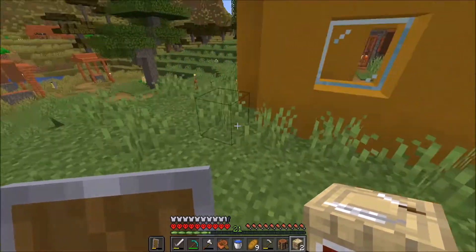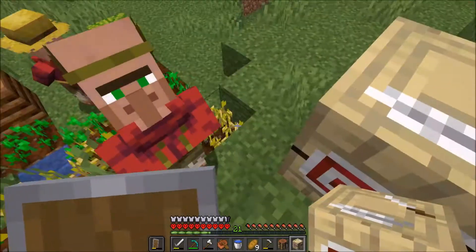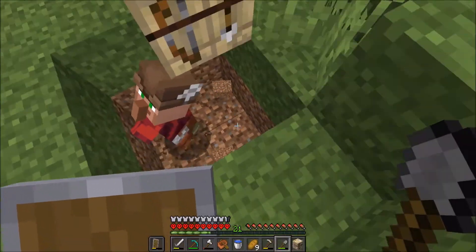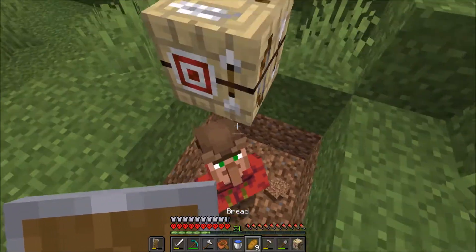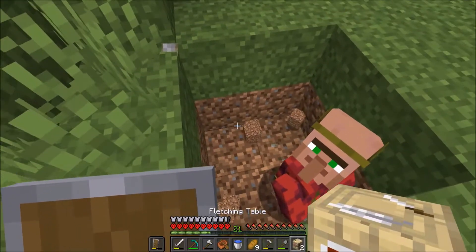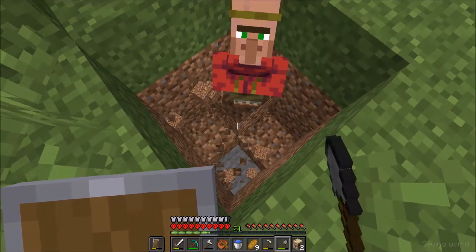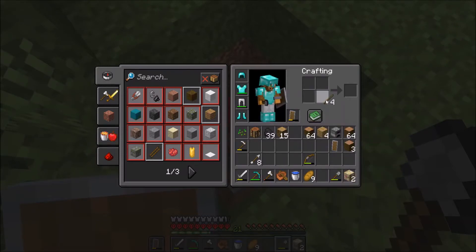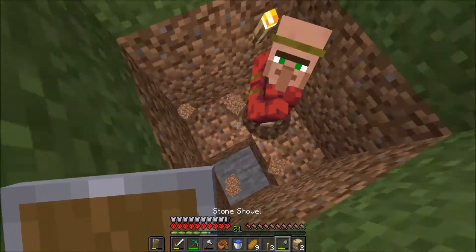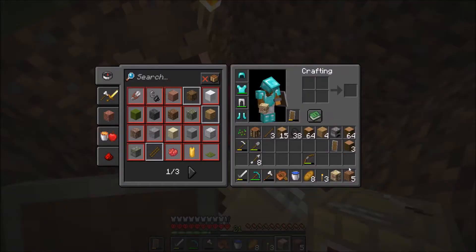Alright, so here we go. Any villager without a job, you can have a job. If I put this down, will he come near it? Yes! There's one fletcher — perfect, he fell straight into my trap. Alright, you need a stick trade? No, he doesn't. Well, you're in the hole anyway, mate. I'll make it a bit comfy down here — I'll put a light source in there as well. Finally, he saw the actual stick trade. It took you long enough.